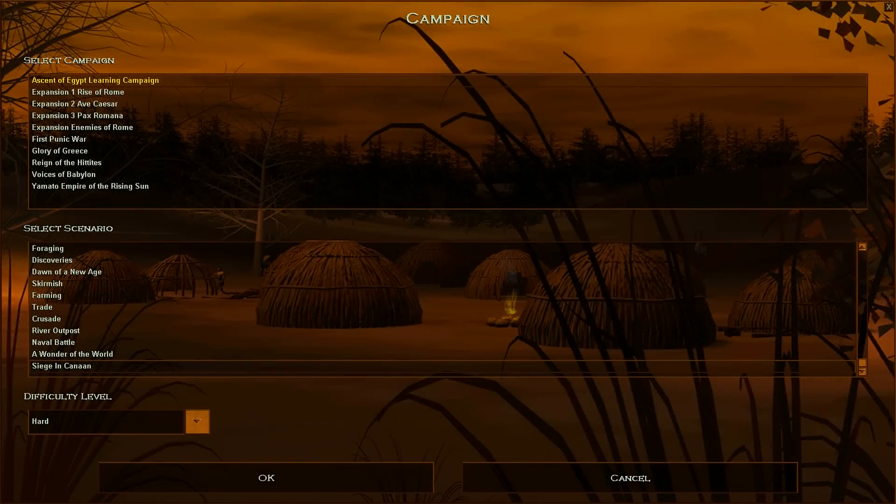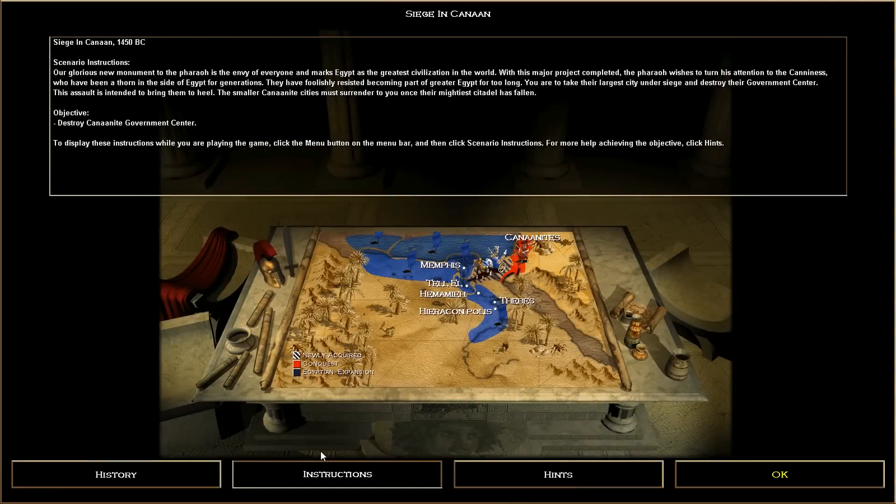Hey guys, welcome back to Age of Empires 1. We are actually on what I'm pretty sure is the final mission. We've got a scroll bar showing the last mission here - Siege in Canaan in the Ascent of Egypt learning campaign. I have actually tried this mission a little bit beforehand because the first time I tried it I got immediately destroyed. Let's go to the intro first.